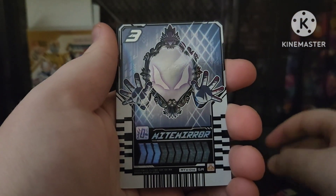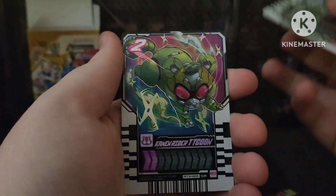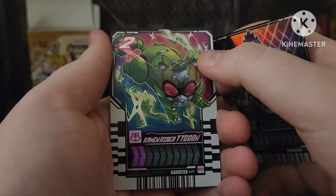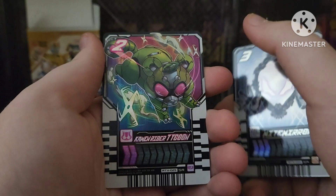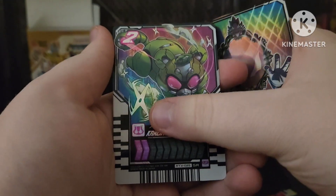So we have the mirror card — these are secret. Ooh, a Tycoon. This is something I opened from the first pack. So that's pretty cool. And that's also secret, and the card after that.